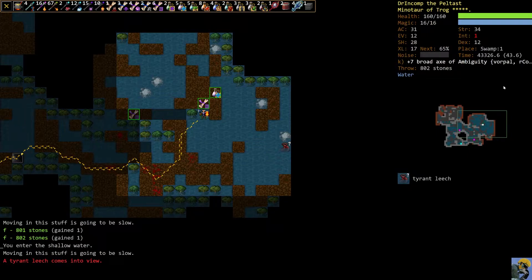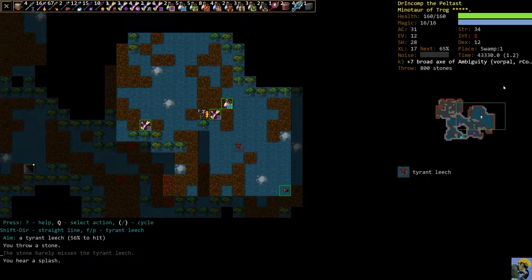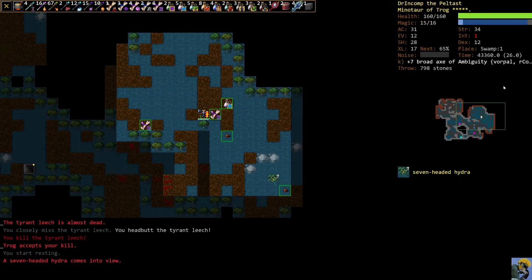Tyrant Leech. Remember, if you can, unless you're huge — which we are not — step onto the land before you start fighting because you don't want to fight in the water. Tyrant Leech can be a really nasty enemy because it drains your health. And the more health it drains, the stronger it gets. So you could be winning that fight easily, and then it restores its health and is hitting you for a ton. So keep your eye on them.